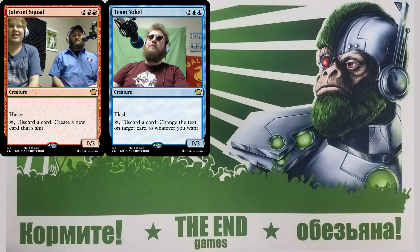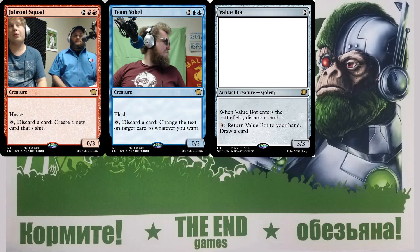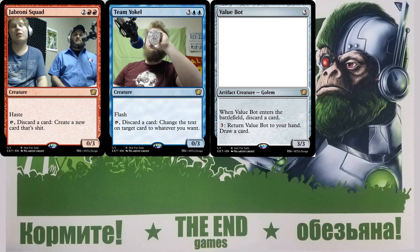Greller had a pretty dope value card — the artifact man. He wants it to be a three-three for three, artifact creature type Golem. When he enters the battlefield you discard a card, and then the secondary ability is: pay three mana, return the Golem back to your hand, with the subtext that every time you activate that ability you get to draw a card. So you can pay three mana multiple times and draw a card for every activation.